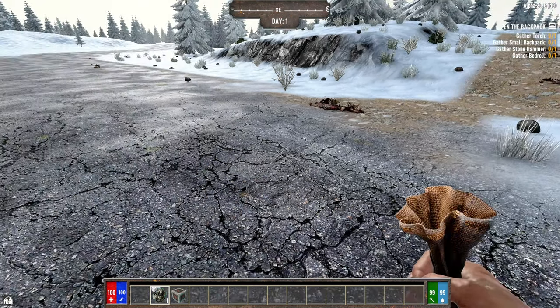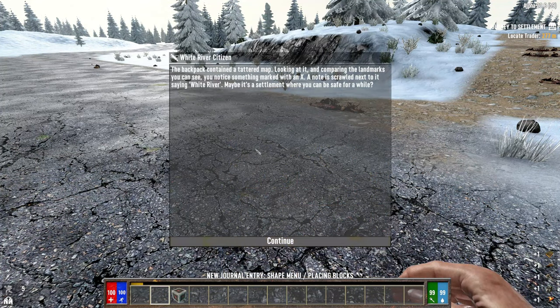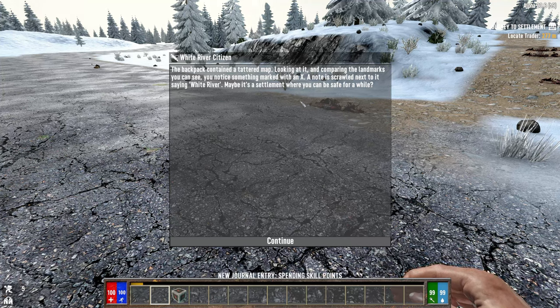Let's open up our backpack. We've got a torch. The backpack contains a tattered map — looking at it and comparing the landmarks you can see something marked with an X, with a note next to it saying 'White River.' Maybe it's a settlement where you could be safe for a while.